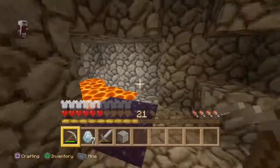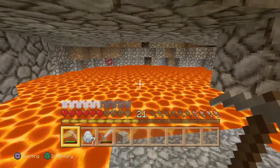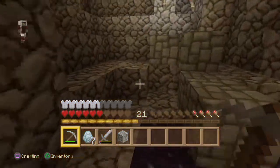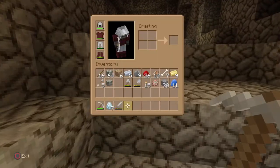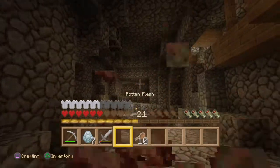I think that's enough to make a pickaxe, a sword, and an enchanting table — that is definitely good in my book. So what I'm going to do now is try and exit the cave so I'm not going to be killed.